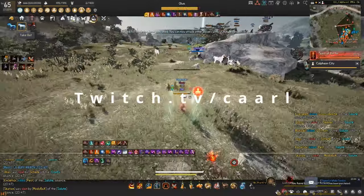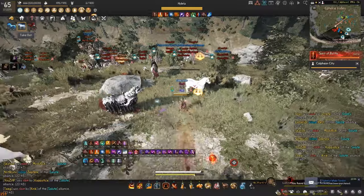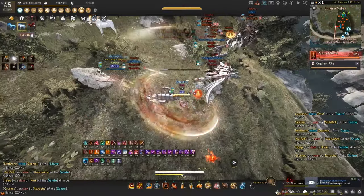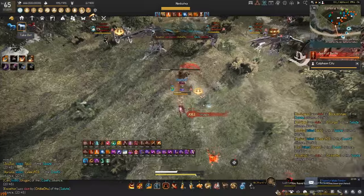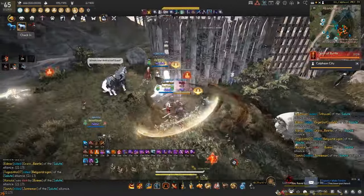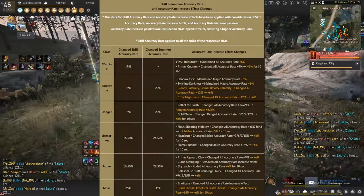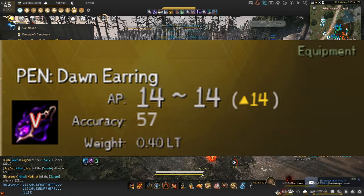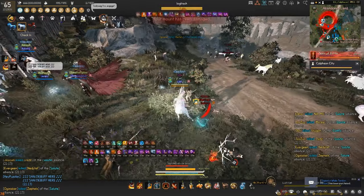Hello guys. In this video I will be covering the answer to what build you should be running in BDO on a Musa and DOSA. Evasion used to be a very strong way of gearing up to prevent getting damaged heavily by other players, but the meta has shifted and now running DR, which is damage reduction, is way more common. This is due to multiple factors like class accuracy modifiers changing, accuracy accessories giving way more accuracy, and you can no longer evade all hits with evasion gear.